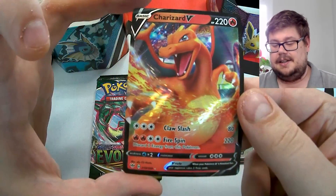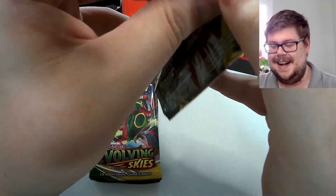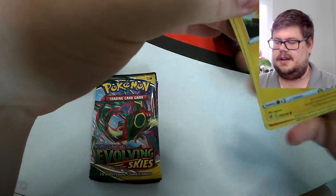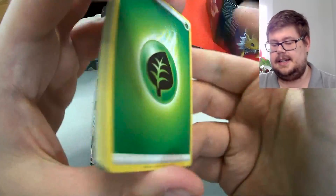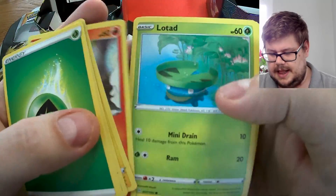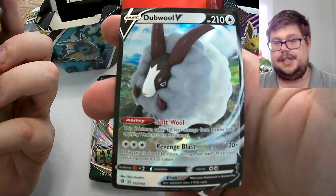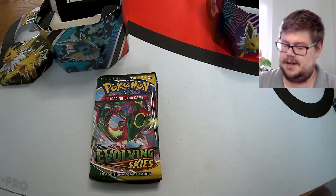Not too bad — getting into Rebel Clash next. So far two ultra rares in this tin; can we make it three with Rebel Clash? This one had a white code card so we'll do it normally. We have Satu, Lombre, Toxel, Litwick, a Clefairy, Voltorb with nice artwork, a reverse Morgrem, and a Dubwool V. Not an absolutely phenomenal Pokémon but still an ultra rare — three ultra rares!